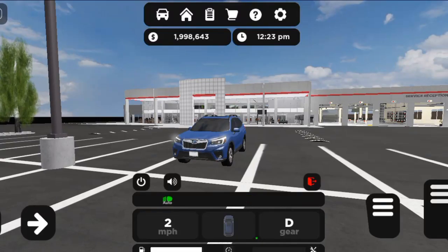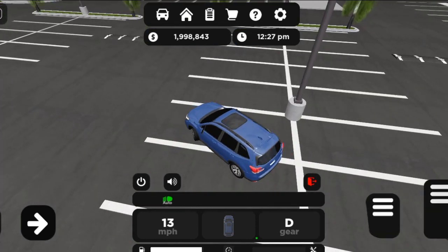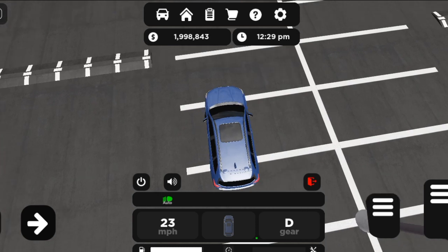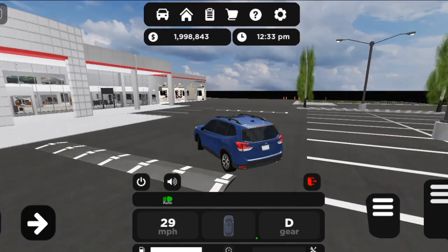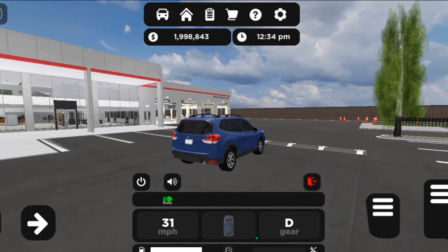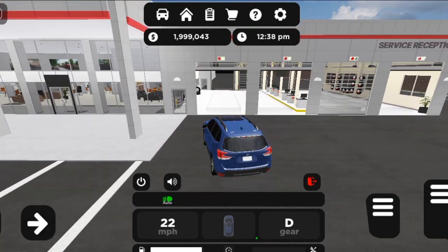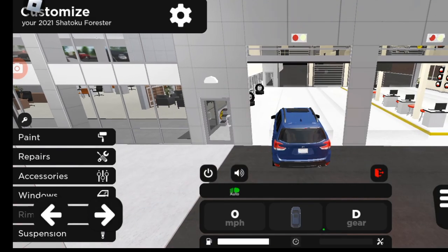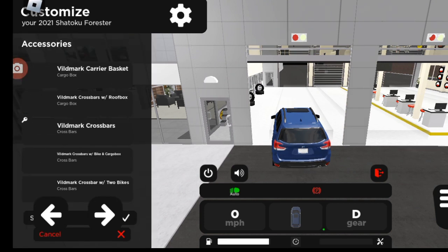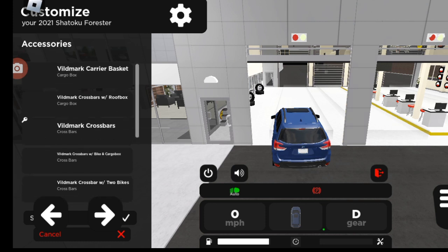The first thing you gotta do is use your vehicle. One thing to note is that not all vehicles have the same accessories, so keep that in mind. There's also a lot of features coming in the future. What you gotta do is drive to the repair area, and you'll see four features unlocked — these are the accessories.